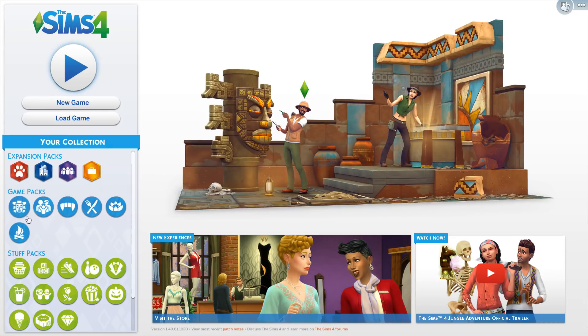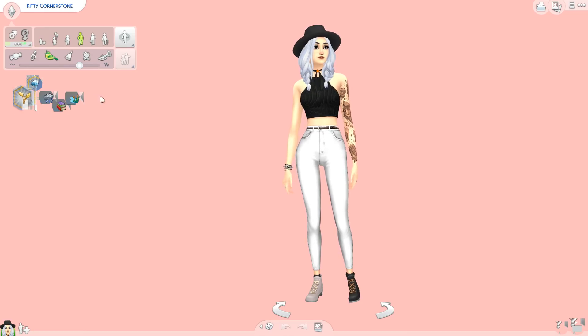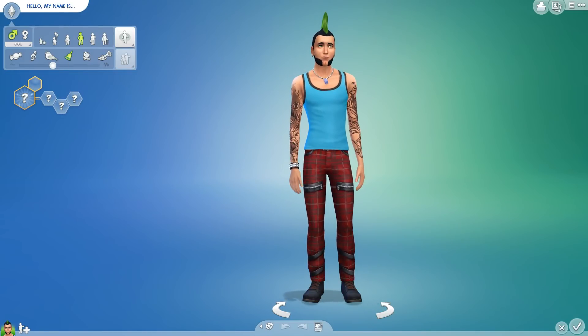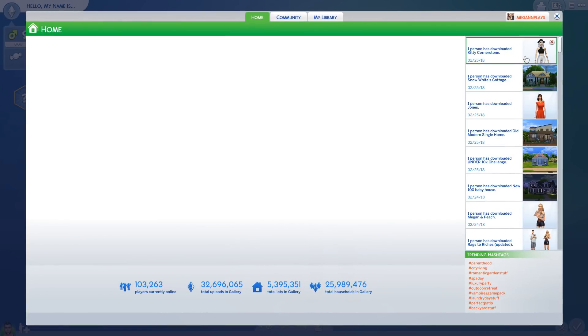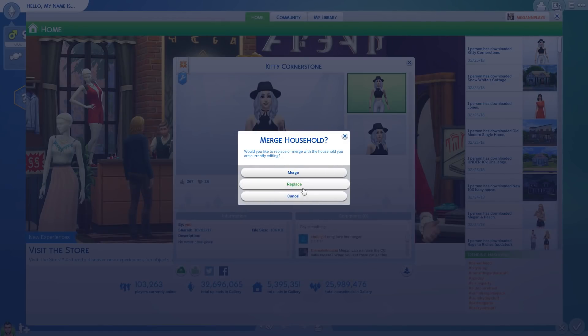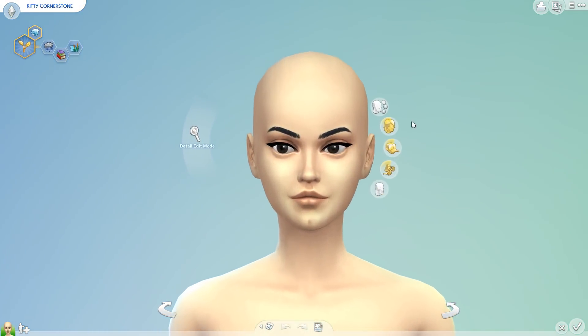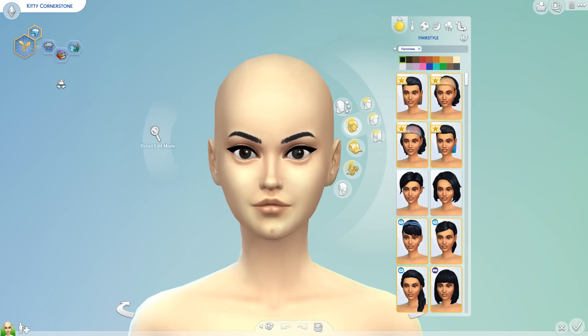It used to be the Sims 4 Pets, but now it's different, so we're going to click new game because I want it to be completely new. I took off my mods since I wasn't sure what was messing with everything. We are going to start with just a sim that I've already made, because I'm particular about faces and stuff. Of course all the CC was removed, but that's okay because we're going to be taking a look at some of the new stuff.